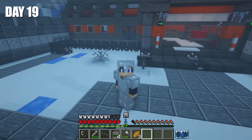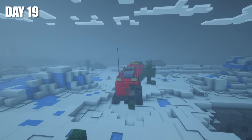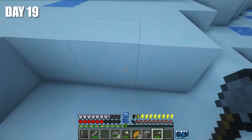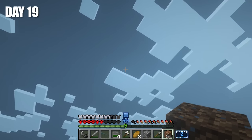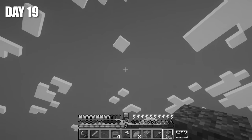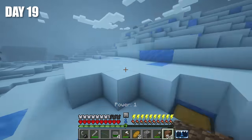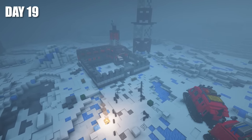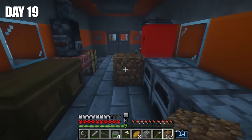Day 19, guys. The very first thing I decided to do was check the chest that Vitya left for me — and you have no idea what was in it. This is dirt! We finally found dirt. Vitya, wherever you are, no matter how far the wind or the blizzard takes you — thank you. We finally found dirt. This meant two things: first, we could finally grow trees, and secondly, we could already make a farm. This is probably the best news in a long time.